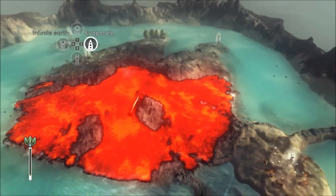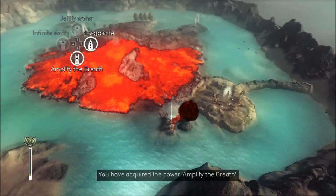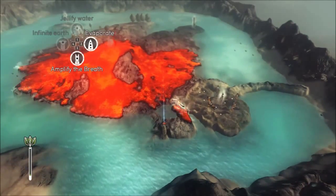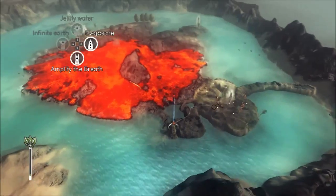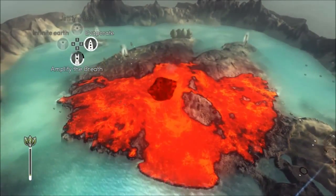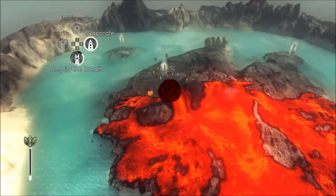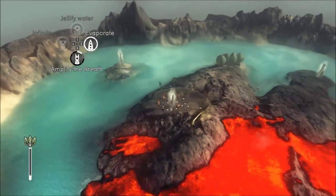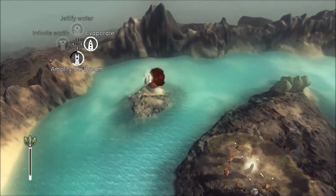Grab some more lava and make sure it's not flowing in the wrong direction, then place some and capture this rock, which will give us another little power bonus. I'm not wanting to get lava too close to the vegetation because I don't want it to burn, but I still need a good path for them to walk along. So I'm going to send a villager from that totem and start working on the next one. I'm using the amplifier breath power so that I can pick up more lava.